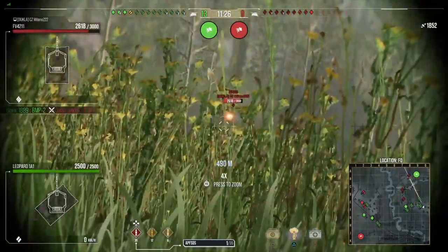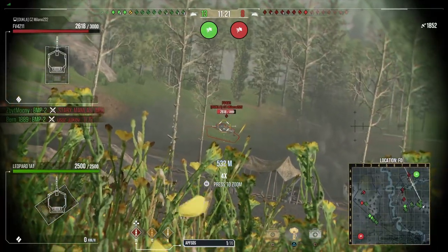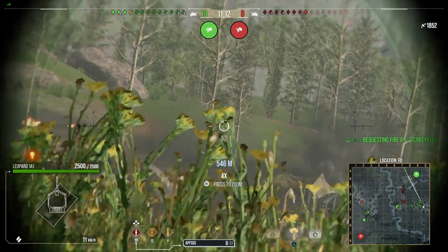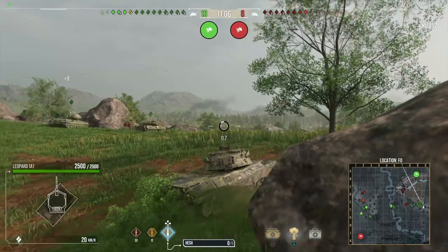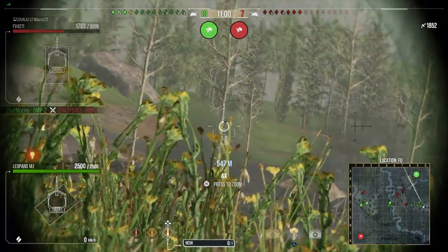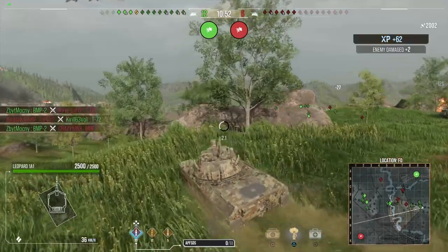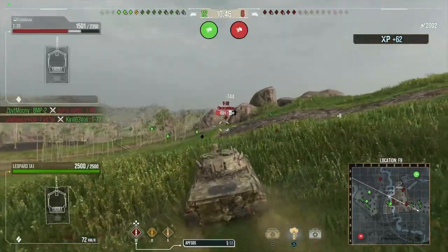Gun and ammunition: the A1 has 449mm of penetration and 460 average alpha on the standard rounds. That alpha is good, but that penetration? The MBT-70, the Era 3 premium, doesn't even have that much pen — and it's Era 3. That penetration is phenomenal. And you combine that with the 9 degrees of gun depression and 0.22 accuracy — you're absolutely lethal in this thing.